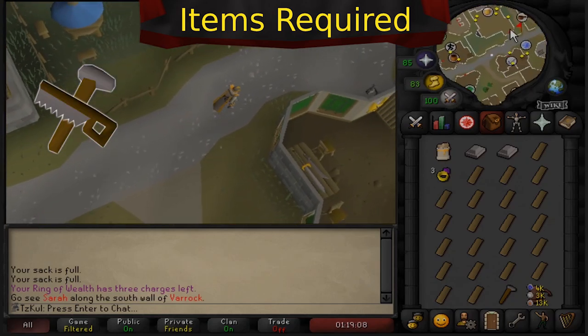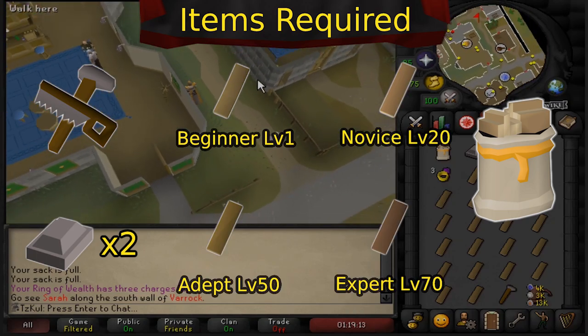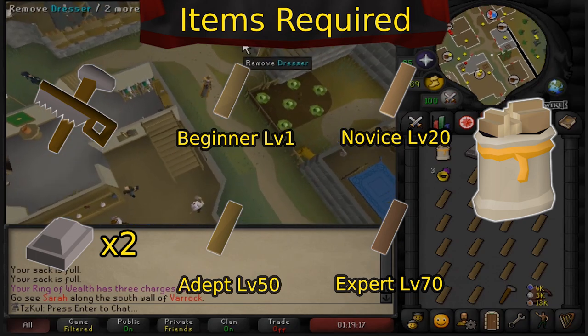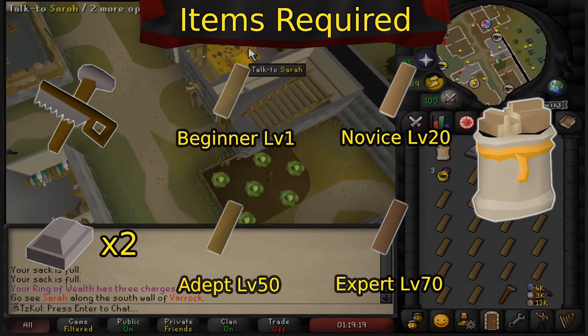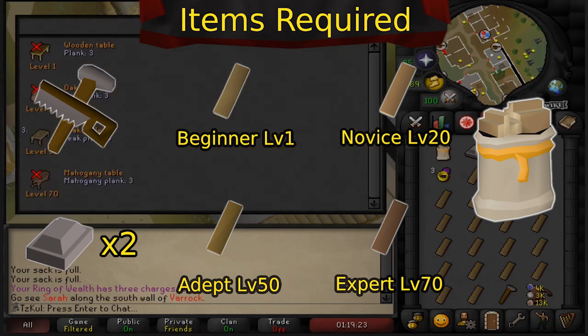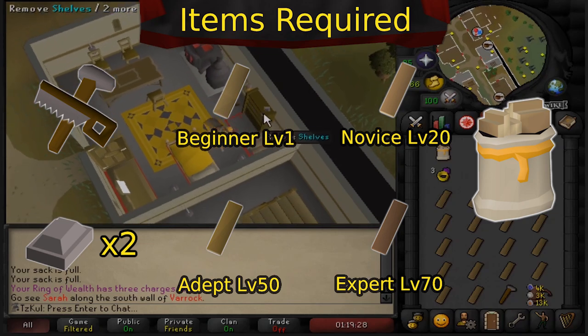You'll need a hammer and a saw, a couple of steel bars, a plank sack from Mahogany Homes later on, and the type of plank you're going to be using for your contracts. Regulars are used for beginner contracts with no level requirement, oaks for novice contracts at level 20, teaks for adept contracts at level 50, and at level 70 you'll be able to do expert contracts using Mahogany Planks.